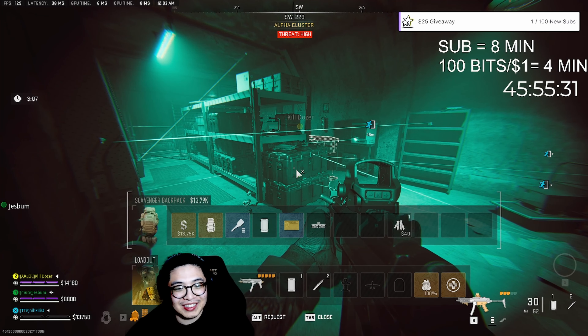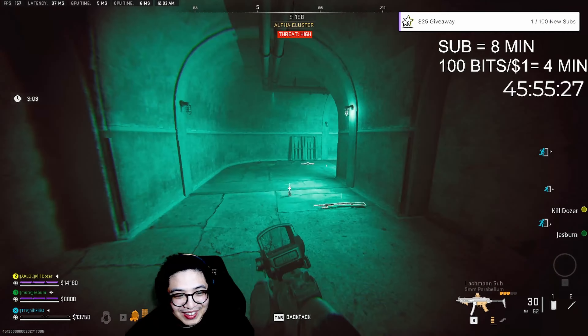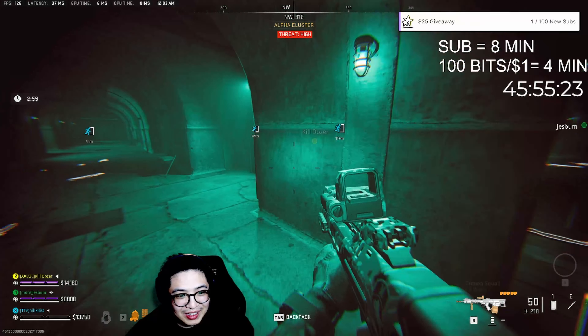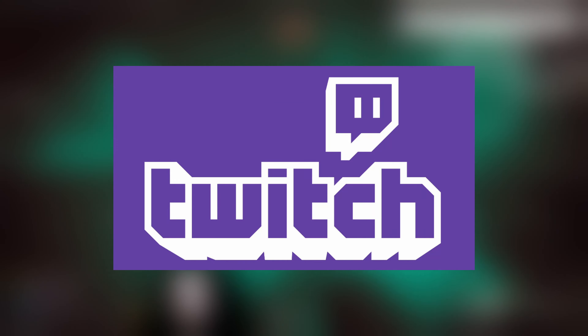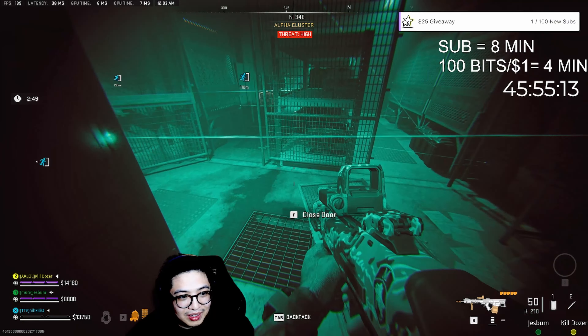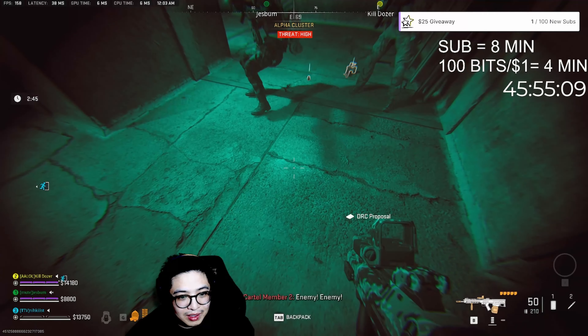Once you have the B21 intel there is a close exfil, so there is no need to worry about an escape route. Thank you for watching — I'm actually streaming a subathon during the making of this video on Twitch, so feel free to come by and say hi. If this video helped you, feel free to subscribe, like, and comment. Love you guys, I'll see you in the next one, and good luck out there on Almazra.